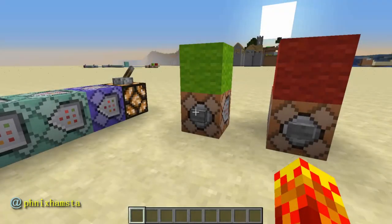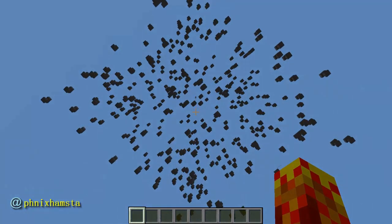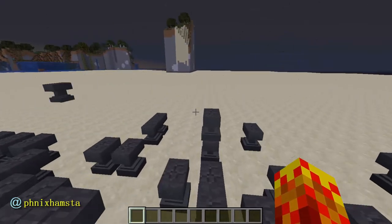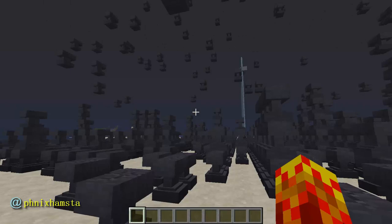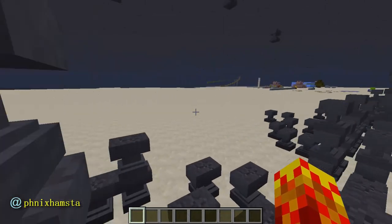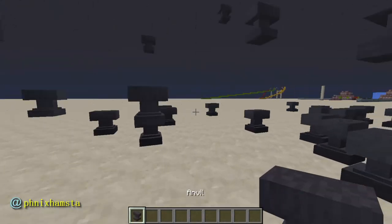Hey guys, it's Phoenix. It is raining anvils in Minecraft. And that is it — nothing you can do about it. They're all gonna follow you. There's nothing you can do.